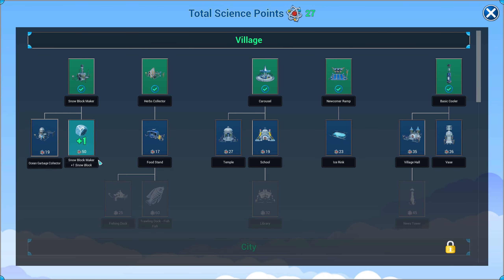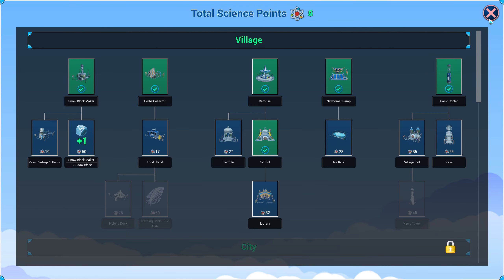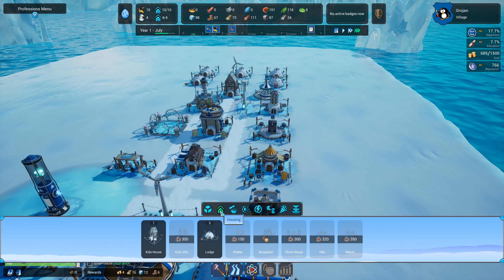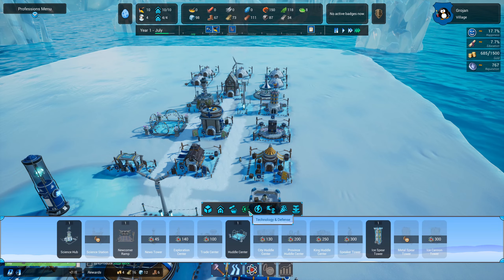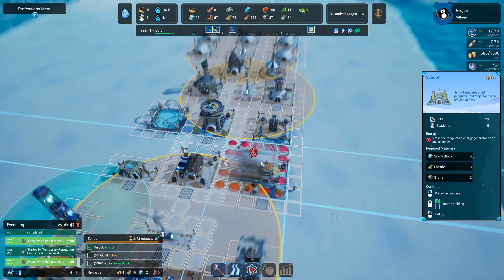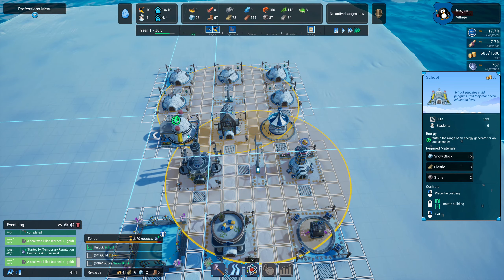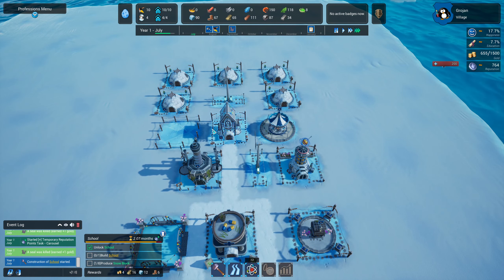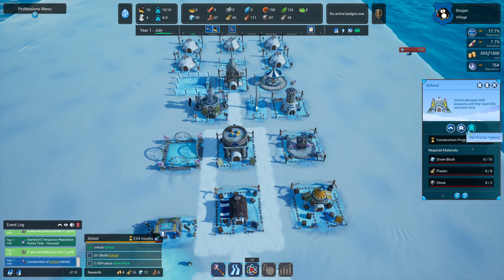Penguin productivity is the average happiness and education percentage. Let's build a school for the child penguins so they can get some education. Child penguins get educated at school until they reach 50% education level, after that they look for a high school to continue. We're looking for a school — that's 19 points. I think it's in the community section.